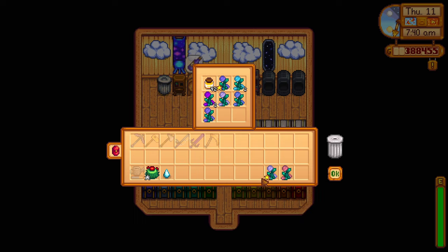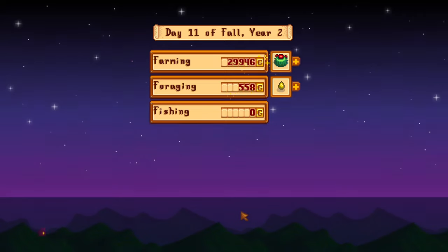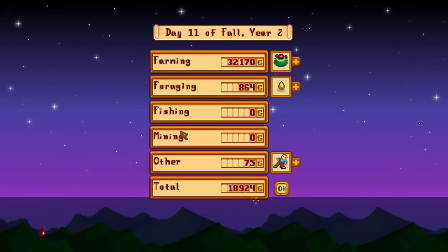The bee houses take four days to produce honey and the fairy rose takes 12 days to fully bloom, so make sure you plant it on day one. Each harvest will give you 44 flower honey — in fall that is 44 fairy rose honey.